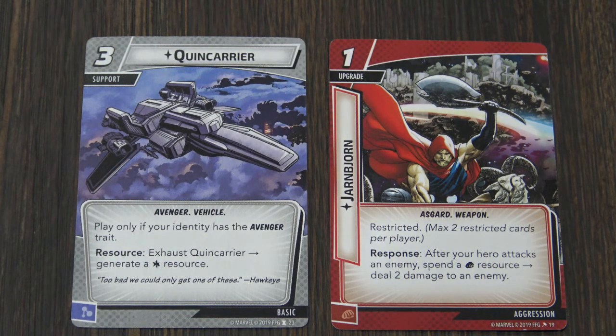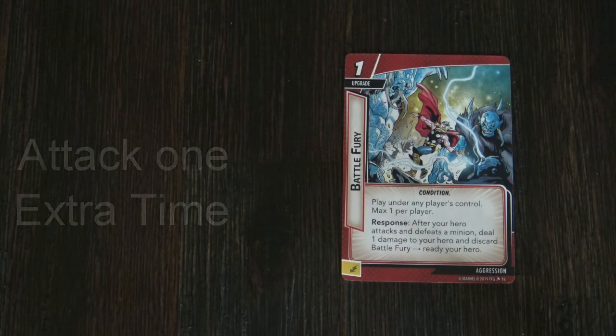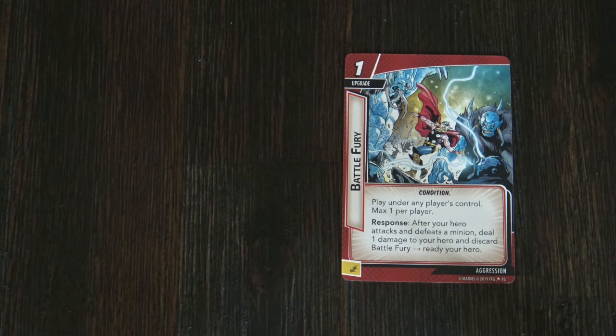Thor will have a lot of hit points, and by using Battle Fury you can wound Thor by hitting him for one point of damage, but it allows Thor to ready and then attack again. The only caveat is that he has to kill a minion, which is fine because you're going to be engaging minions using Defenders of the Nine Realms or other cards, or enemies are going to be engaging you. He has a lot of hit points so hitting him for one point and giving him another ready action is fine. With his basic weapons out his attack is at four, and we're going to buff that up into the six, seven, eight, nine range — pretty fast, pretty effective, and I'll show you how to do that.